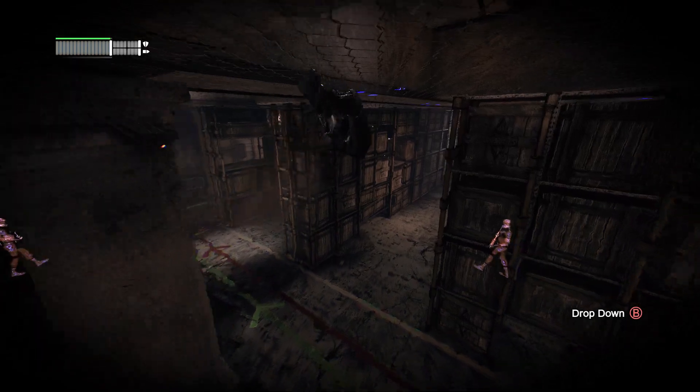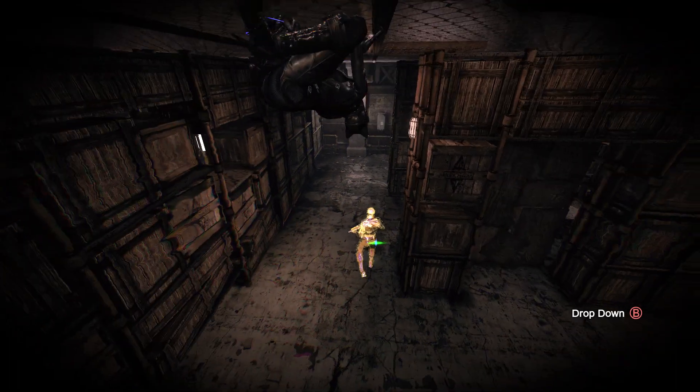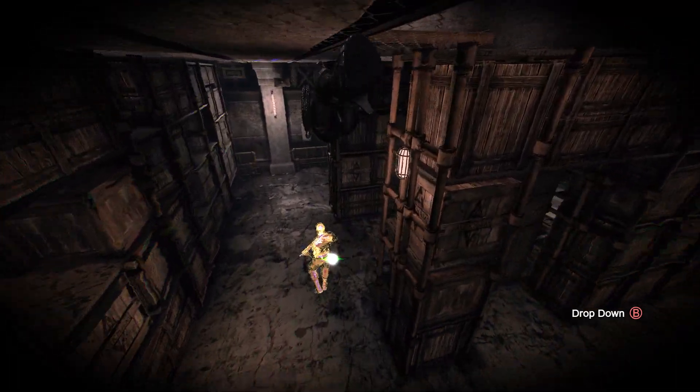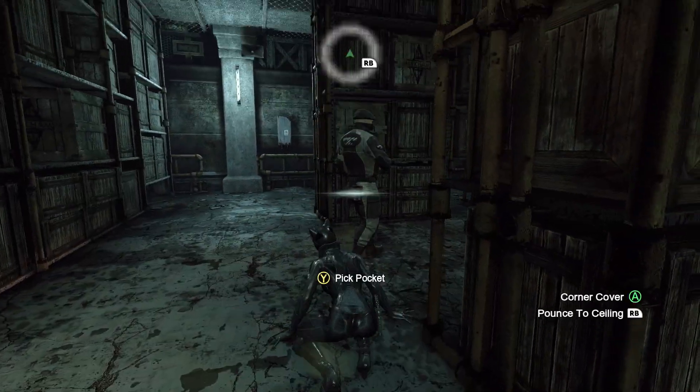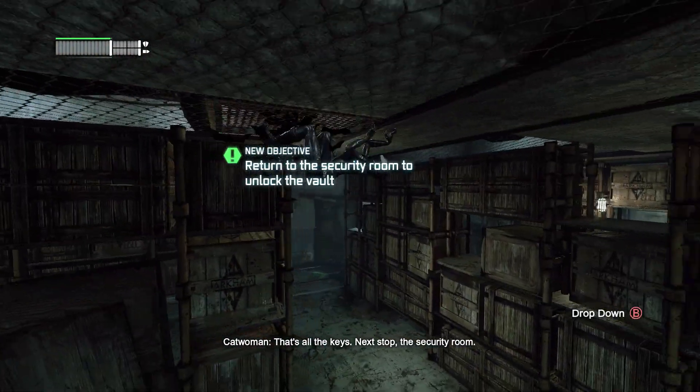Find one more with a keycard. This guy — he's pretty easy because he's isolated. Oh shit, I thought he was going to see me for a moment. Next stop: the security room.